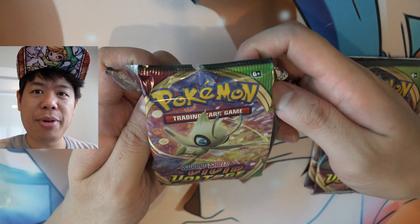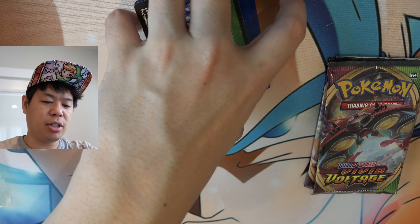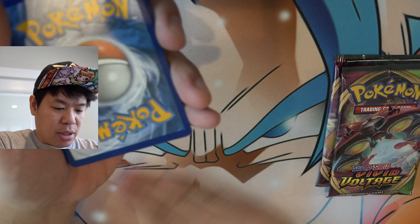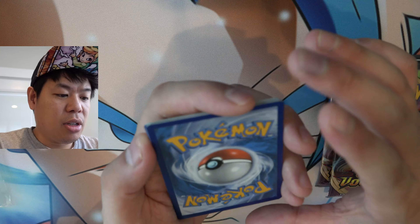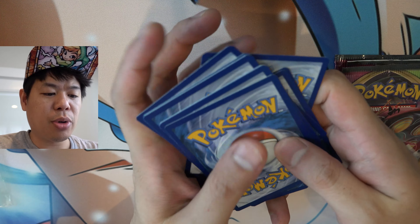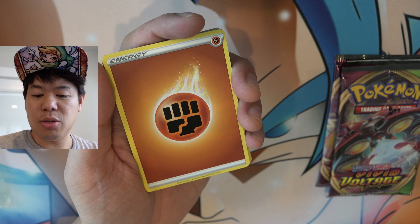I'm a noob at opening these cards. We dropped some cards, it's okay. Let's take a look — one, two, three, four. If this is right, we should have an energy up front. And yes, we are correct. So it's four.